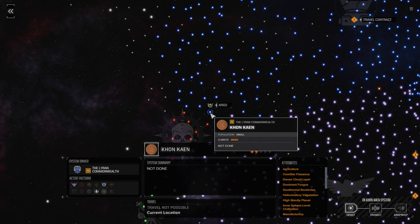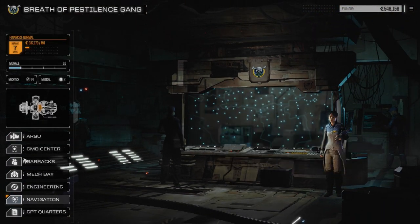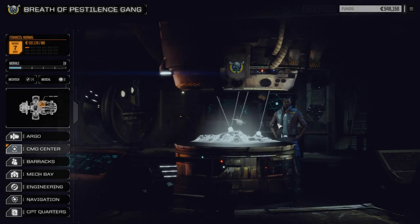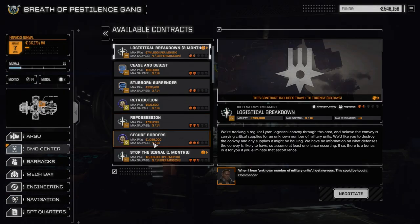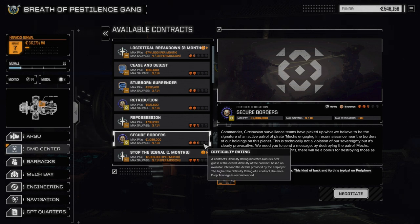Hey, welcome back Rogue Techers. We are at Conkane right now at the edge of Steiner space. We're going to pick up a quick contract here before we perhaps move out of this area. We're going to go to the command center right now. I've already identified one I think we should do — we're going to do Secure Borders. It's two and a half skulls, it's going to give us an opportunity to test out our mechs. We've got the Gauss Rifle now on our Hunchback, and we've got our Blackjack Firestarter — basically our Blackjack Flamer unit ready to go. I think at two and a half skulls it's probably going to be a tricky mission, but putting us right in the fire here is probably a good idea just to see how we function.